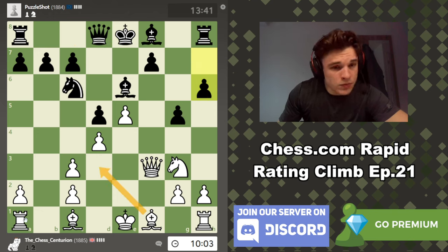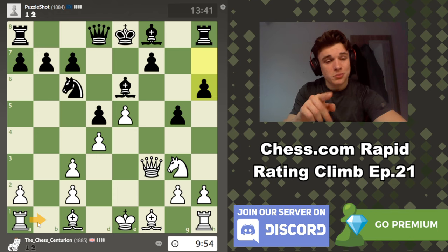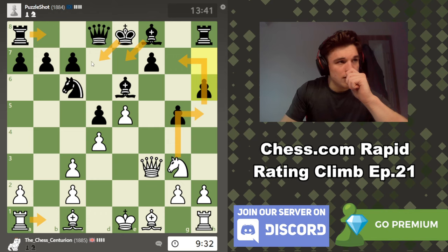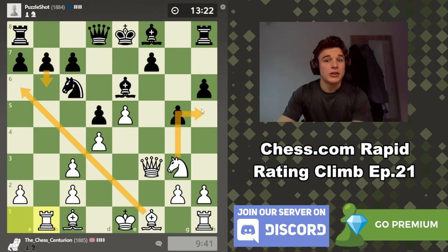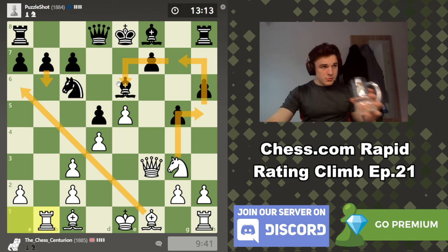We could go Rb1 first. If he plays Rb8, we have the same move order, and the King feels more stranded. After Rb1, he can't play King to C8 there — he's got to commit the Rook. If he plays B6, I have a feeling that's losing, because there's no way you can weaken your light squares that much and get away with it. Our light-square Bishop will become an absolute monster, especially if we trade the Knight off for the Bishop — that gives us more reason to bring the Bishop in along the light squares.